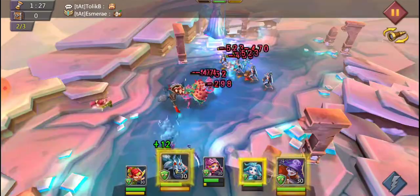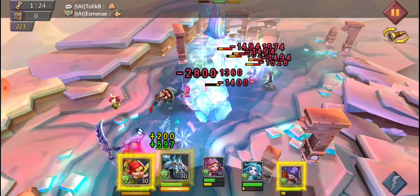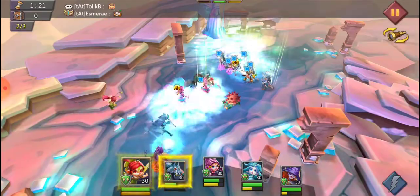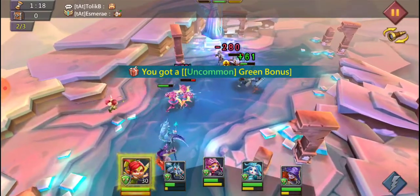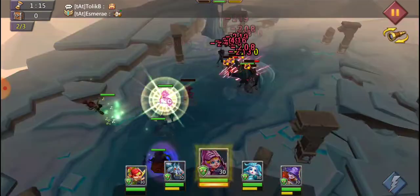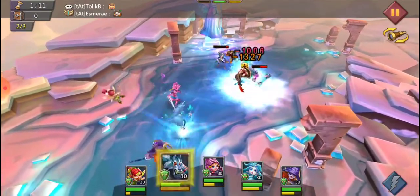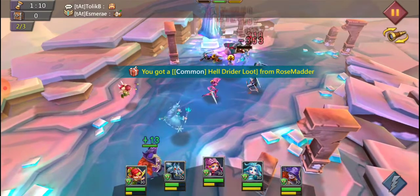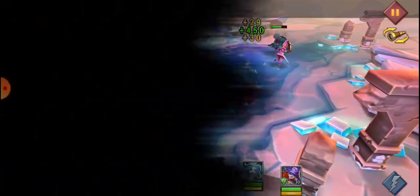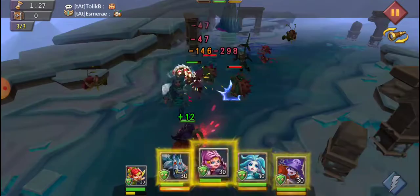There we go, we got their Snow Queen in our sights, so we'll go ahead and freeze them all. And then send our Grimwolf to the back. Watch his health, heal when he gets in the red, and we'll finish off their Rose. We'll save up any other MP so we can use these skills as soon as we need to.